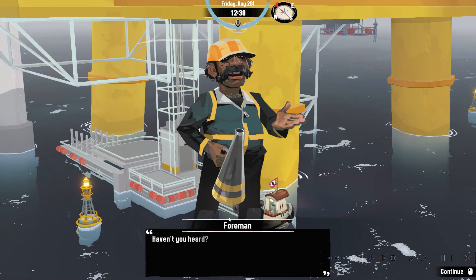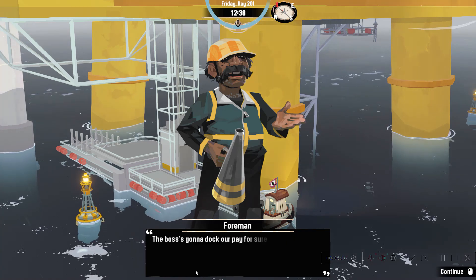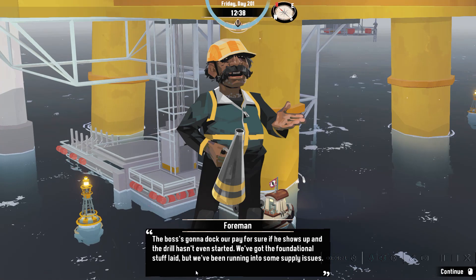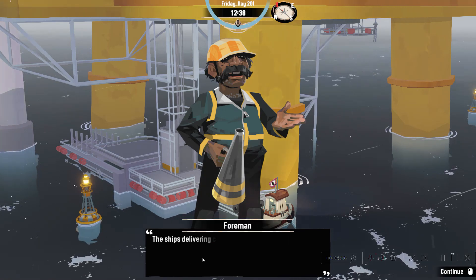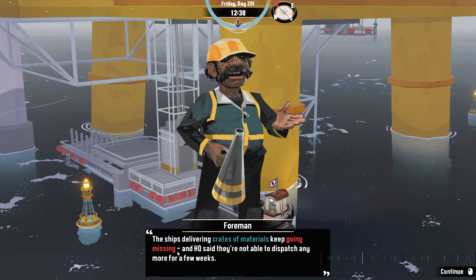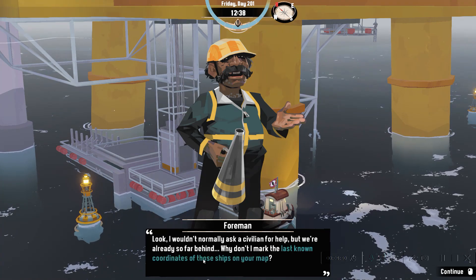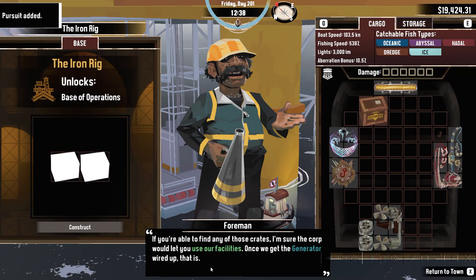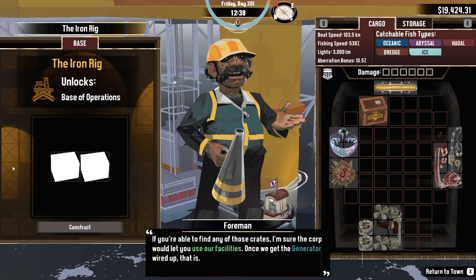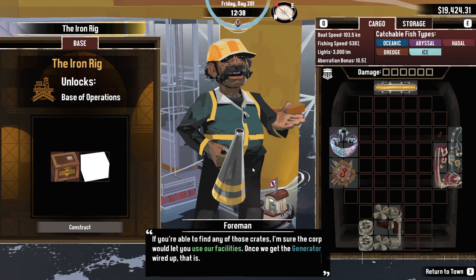The foreman says: 'What do you want? This is the Iron Haven Corporation's new drill and oil rig — or it would be if we were on schedule. Right now it's just a platform. The boss is going to have a fit if he shows up and the drill hasn't even started. We got the foundation laid but we're running out of supplies. The ships delivering crates and materials keep going missing, and HQ says they're not going to dispatch more for weeks.' He marks the last known coordinates on our map.